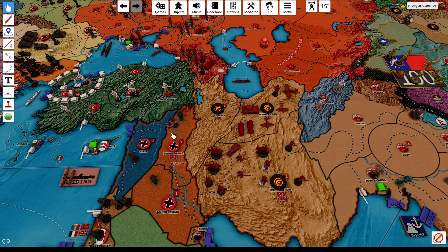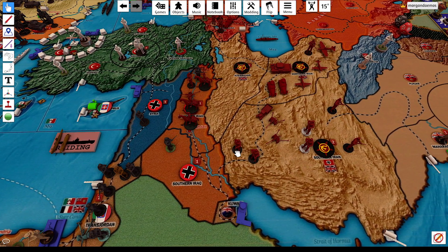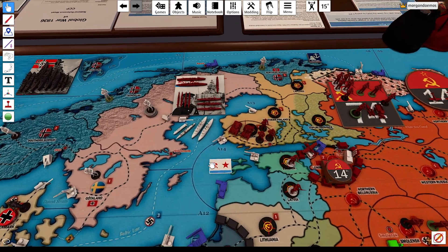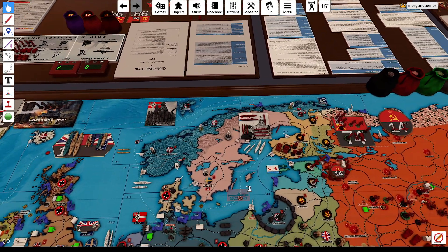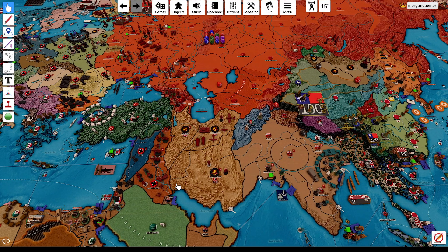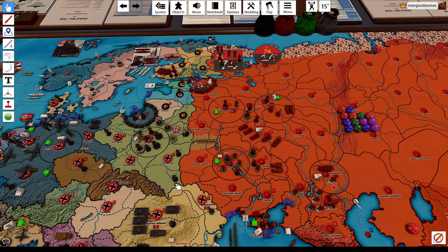We'll get that going. To northern Iraq, we're bringing one infantry and one artillery from Azerbaijan, along with three cavalry from southern Iran. Into southern Iraq, I'm bringing three infantry, an airborne, two artillery, and a motorized. We will detach one submarine from A-14 into A-13 and raid the Germans. And that should be all of our combat moves.